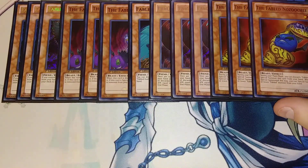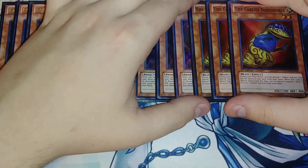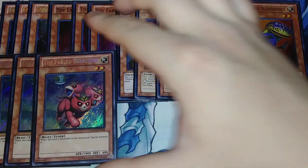I play three copies of Fabled Nozuchi — I just call this one Fabled Danger Noodle. During your main phase, you can discard a Fabled monster and special summon this card from your hand. When this card is special summoned this way, you can summon a level two or lower Fabled monster from your hand as well, to use as synchro material — something as simple as summoning Fabled Raven, then discarding another card to resolve its effect and special summon a monster from your graveyard.